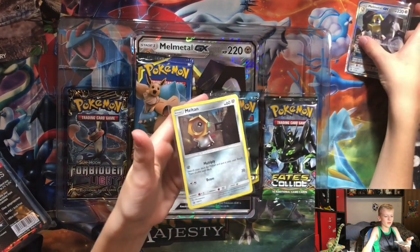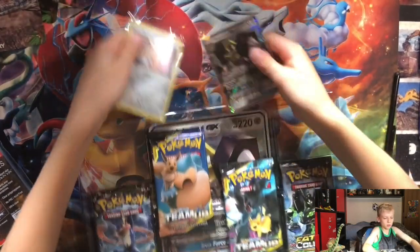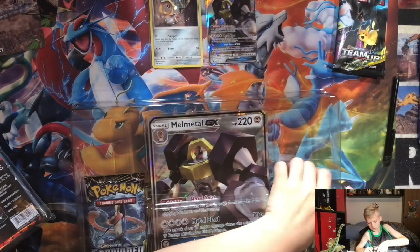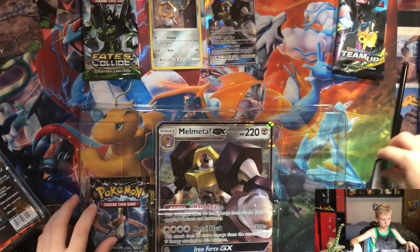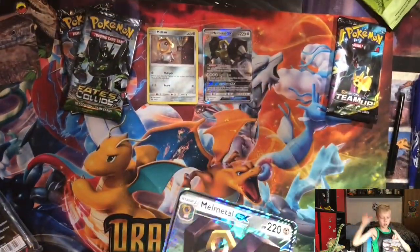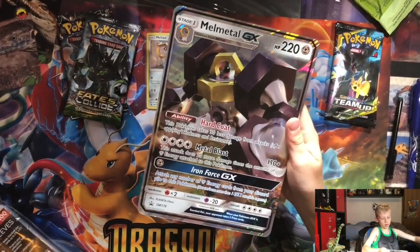There's Meltan with Multiply and then Beam for his attack — we'll put him right there. You get two Team Up packs, one Fates Collide pack, one Forbidden Light pack, and then we've got the jumbo Melmetal card.